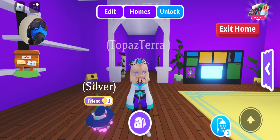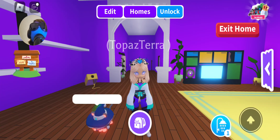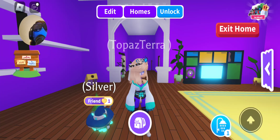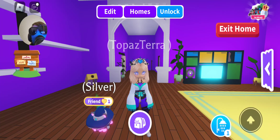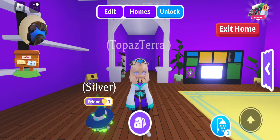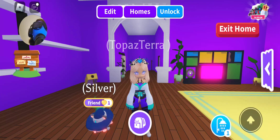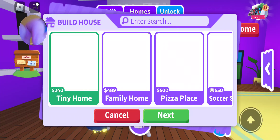Okay, so Silver is out today. The update this week for Adopt Me is they added a soccer-themed house that you have to pay Robux for. It's basically a soccer stadium where you can play soccer with your friends. I'm not into spending real money in games, so we're not even gonna bother checking that out — I'll show it to you on the home menu but that's about it.